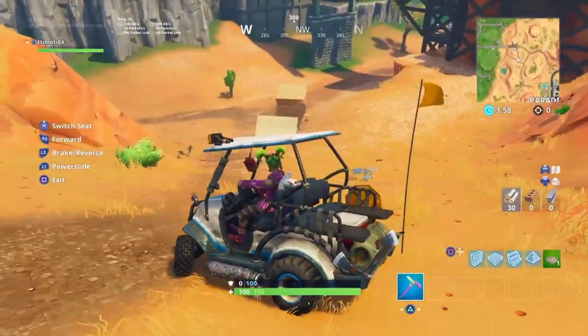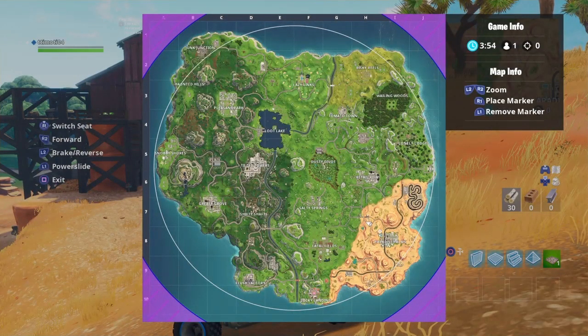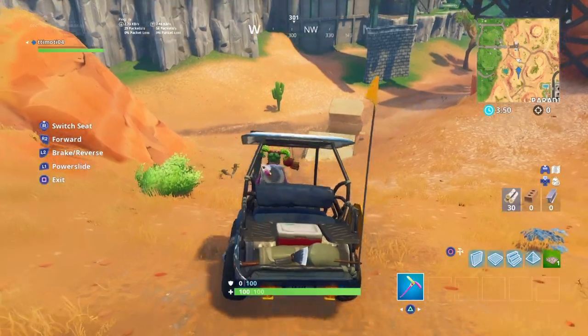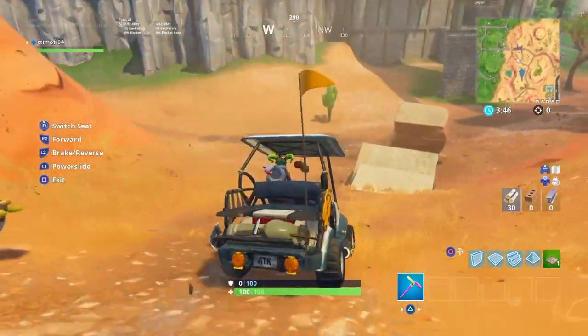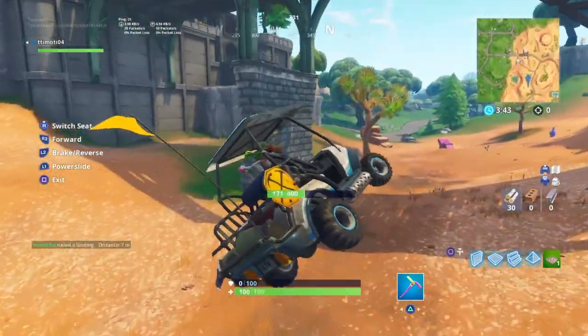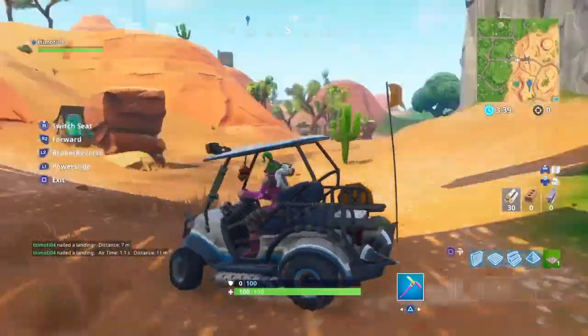The third location is right here at this little jump near this bridge near Paralyze Palms. Just grab an ATK from Paralyze Palms, come over here — this is where the fire ring will be — and just go down this ramp and you'll be through that fire ring.